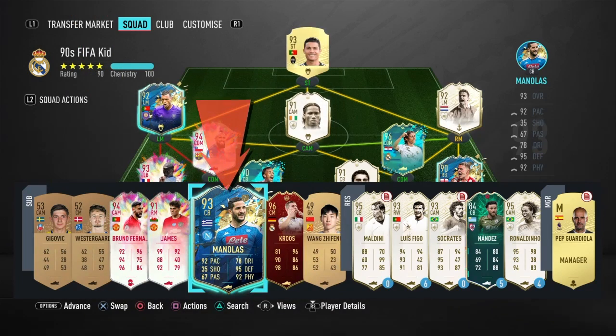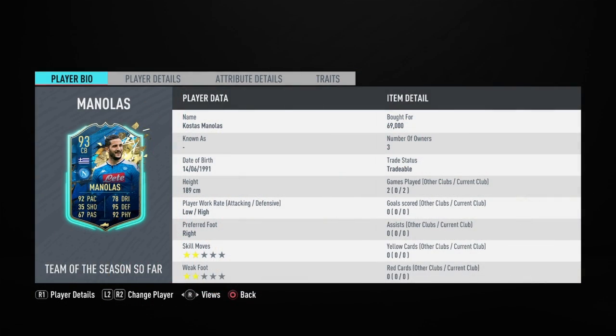Whenever your standing is there as a gold player, you would always like to invest your money in cheap buys that can give you maximum output in field. So let's quickly jump to Costas Manolus and check out some of his attributes.